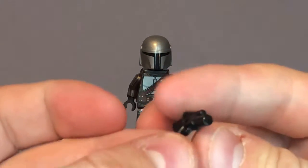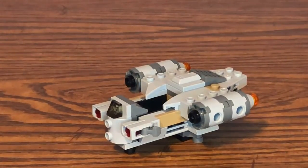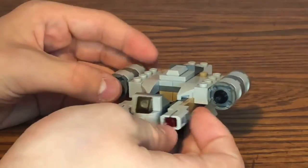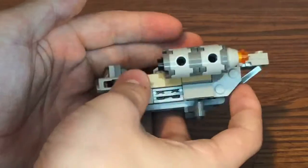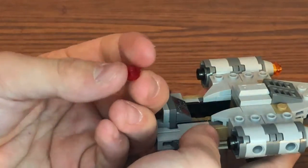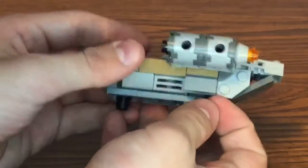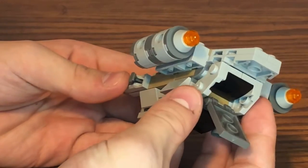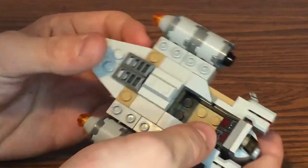I also forgot to mention that this set includes a blaster for Mando as an accessory. Moving on to the main build — here we have the micro version of the Razor Crest. Starting at the front, there are two new launcher molds on the sides, which are new pieces for 2022. They work similarly to the old blaster: you press down on the sides and translucent red studs go flying to represent blasting or shooting effects. At the back there is a storage compartment where you can fit Mando's blaster or gun, though there's really not much room back there.